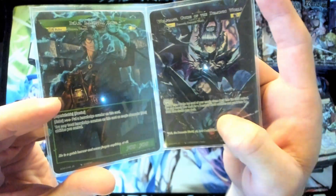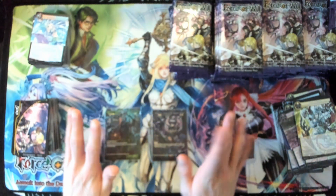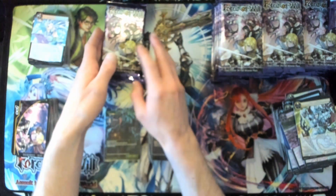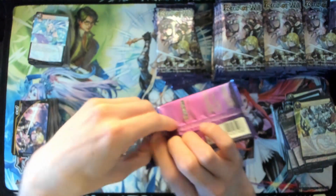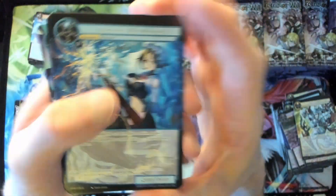So yeah, two rulers so far — we got our boy Brad the Immortal Sage and Wolfgang Guide of the Demonic World. We're almost halfway through. I try to treat pre-release kits differently from booster boxes.